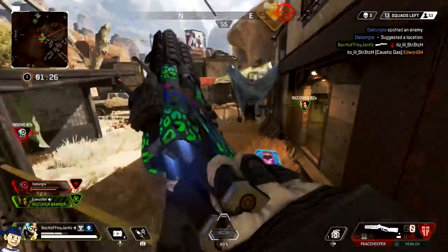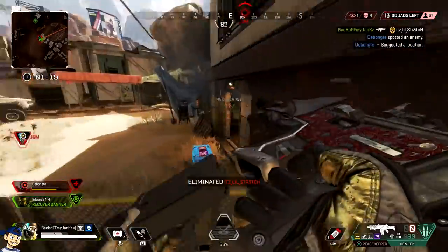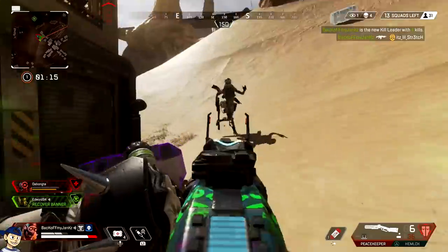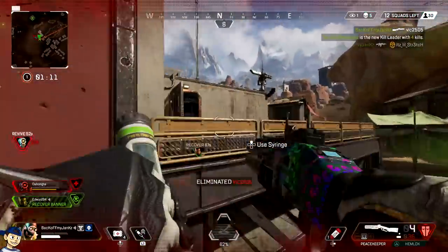In Skull Town — I call it the Bone Zone — you can get on top of buildings, like the main high buildings from the little ones, just by throwing a jump pad down. And that can catch some enemies off guard. It's really unique, man. It's super fun.